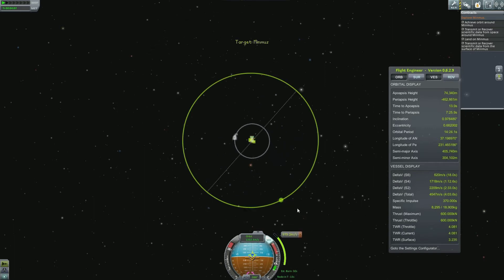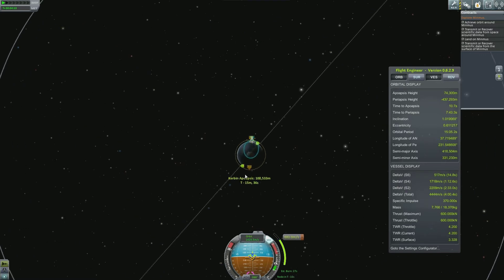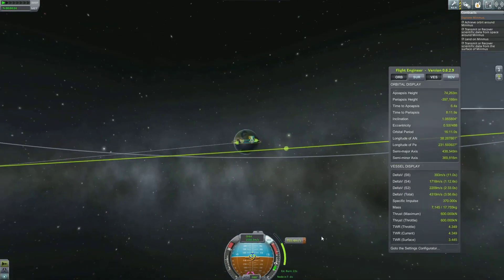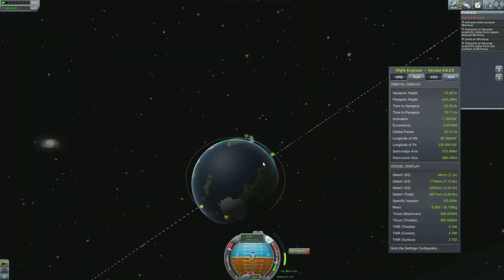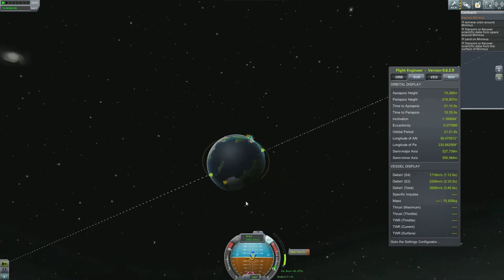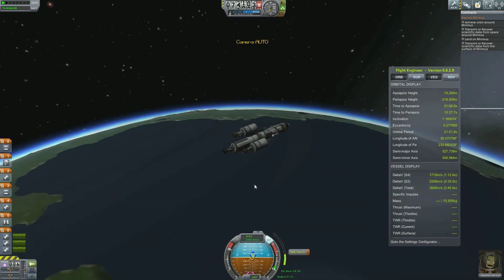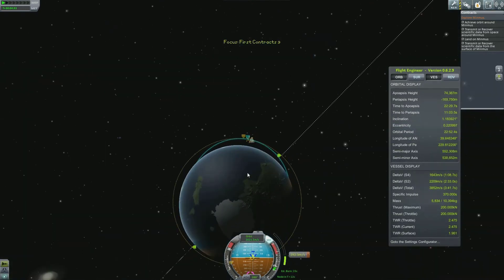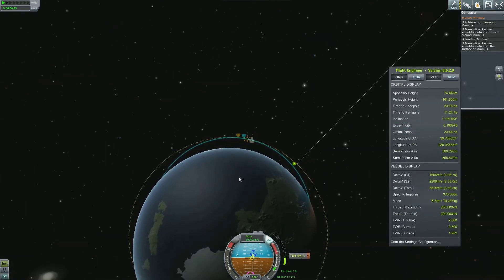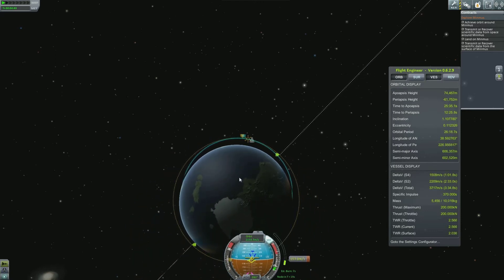And there is Minmus as our target now. That's actually got a bit of an angle of inclination to it. If we look this way, we can see the line where Minmus is orbiting Kerbin — it's at a different angle to what we're orbiting at. If we'd planned our mission properly we could have achieved the same inclination, but we didn't. It's not really a big issue — we can correct that once we're up, it just requires a bit more fuel. Let's continue to get to our circular orbit around Kerbin.